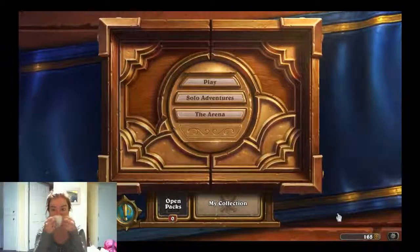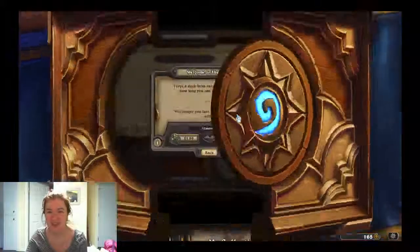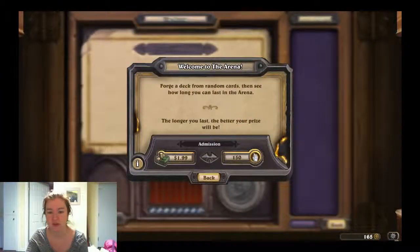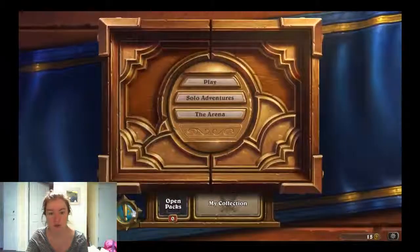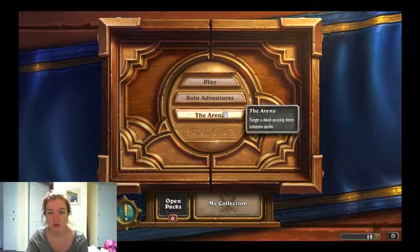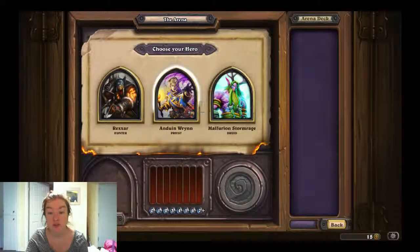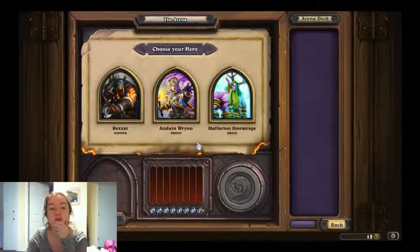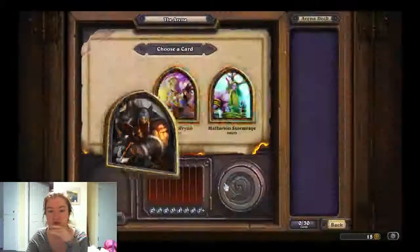Let's start an Arena match — I apologize, I cannot seem to shake this cold; I'm just randomly stuffed up. I'm going to pay coins for Arena. Who are we going to play as? I have quests for Druid, Hunter, Priest, and Warlock. I don't want to do Druid — I'm not that good at it. I know Hunter best, so let's do Hunter. I kind of want to do Druid, but let's go Hunter.